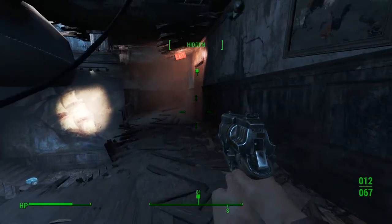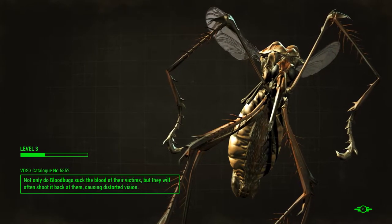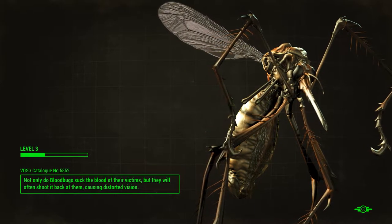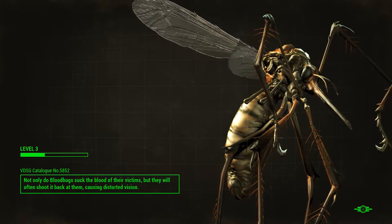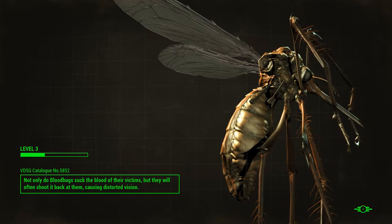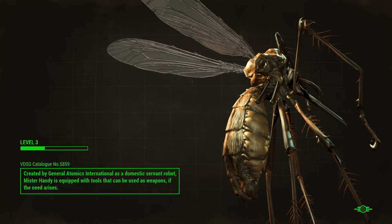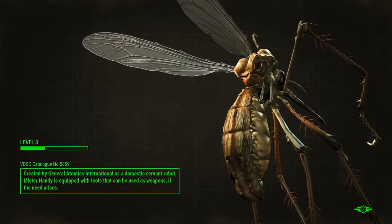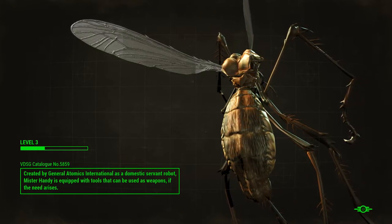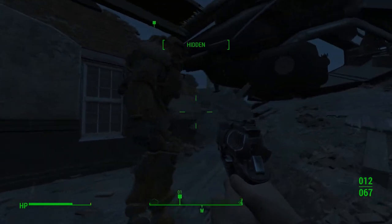Oh hey, there's the vertibird's engine. A vertibird is like a modern-day Osprey — it's a vertical takeoff airplane kind of thing. And power armor is just the coolest stuff ever. Think of it as being inside a walking tank — a walking tank with incredible protection, some extra strength. Pretty much can jump off just about anything and not hurt yourself, at least in Fallout 4.